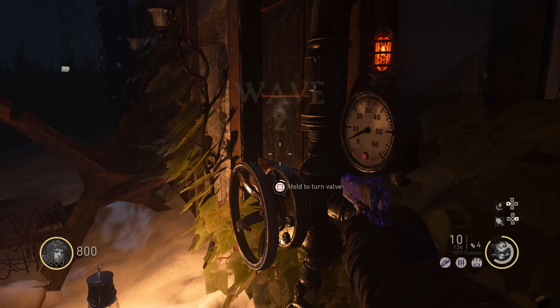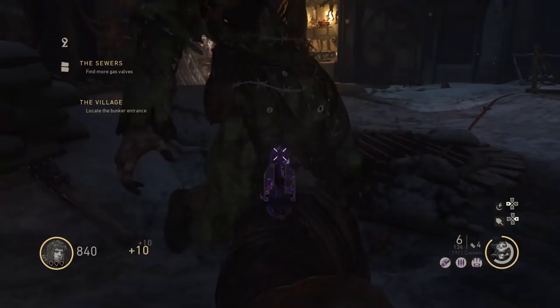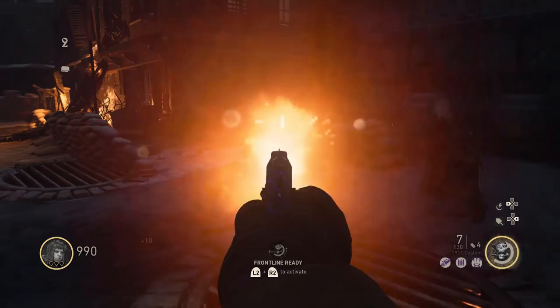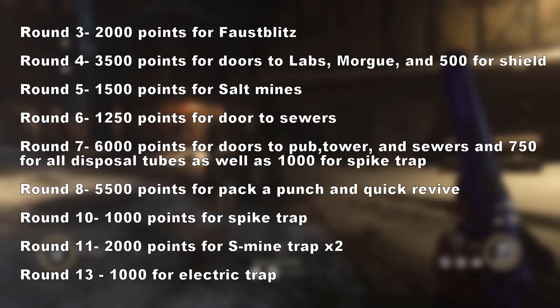Moving on to round two, it's going to be four shots to the leg and then knifing the zombie. This round, we're going to be turning the rest of the valves and opening the door to the riverside. While we're doing that, I'm going to show you on screen the amount of points that you're going to be needing for every single round and what we're going to be using them for. There's round three, four, five, six, seven, eight, skipping round nine because we're not going to be purchasing anything, then round ten, eleven, skipping twelve, and then thirteen. These are all things that you need to buy on these rounds because if you don't, you have to restart.